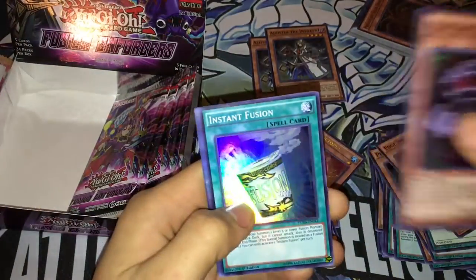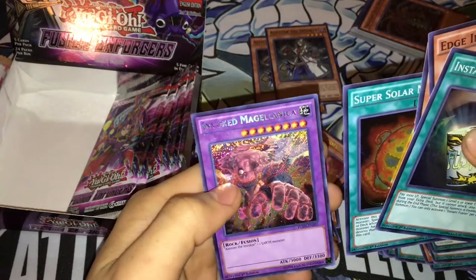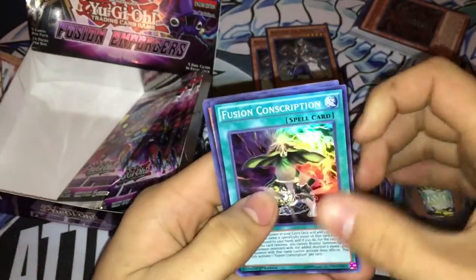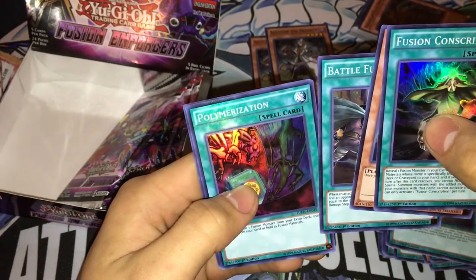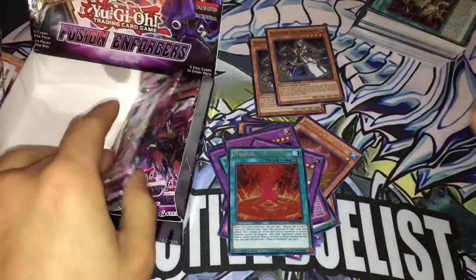We are at 12 minutes in. We got Edge of Chain — now we got our playset. And Invoked Augoeides, huge — there we go. And another Instant Fusion! I'm so glad that had a reprint — it was getting expensive and I already knew it was coming. OG Polymerization. And we got the Meltdown — just need one more of that and we are all set. We have two packs left guys.